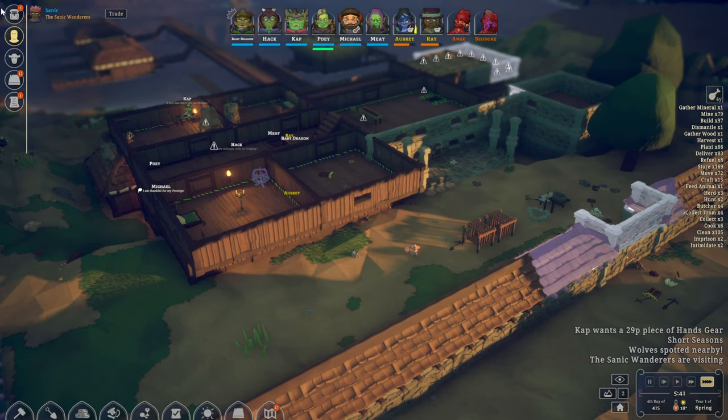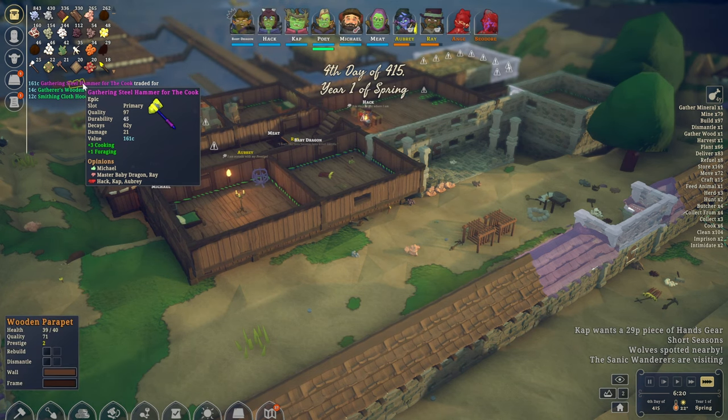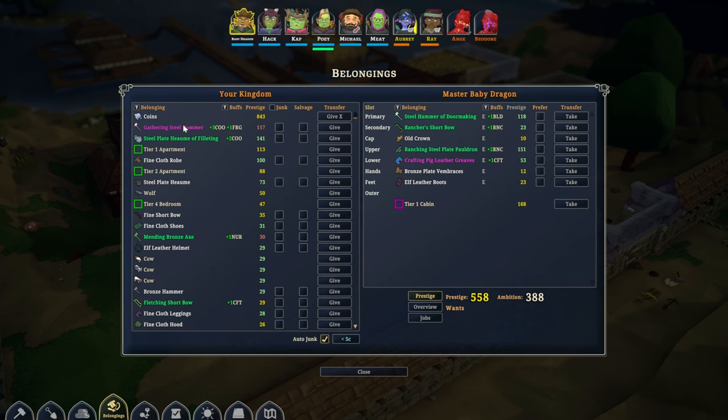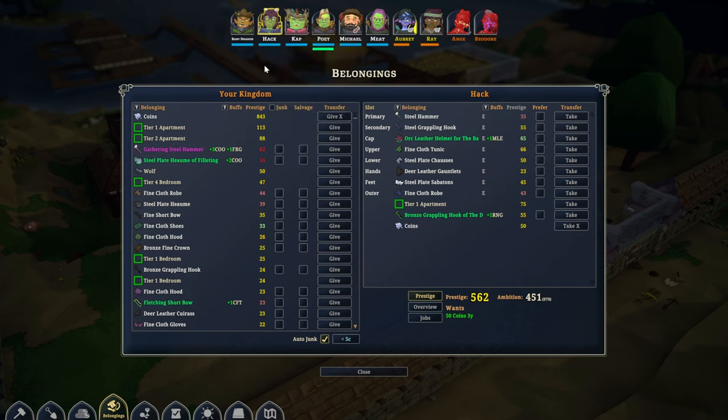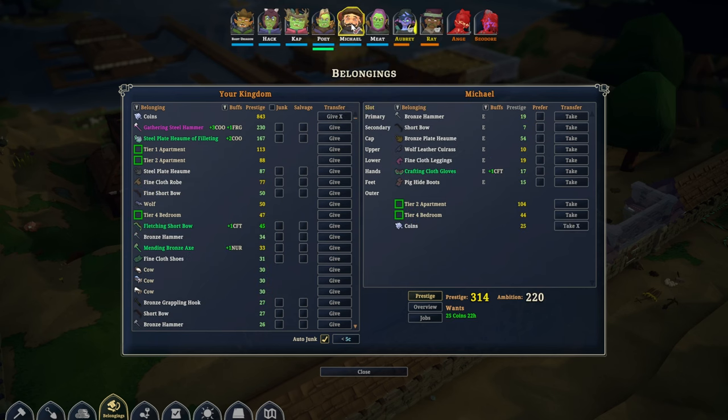Everyone wake up, carry on. So we did get this new hammer - fancy one, for the cook. And why don't we hand you out straight away as well. Who's our cook first of all? Michael - 2.30. Steel hammer. That's not bad at all.